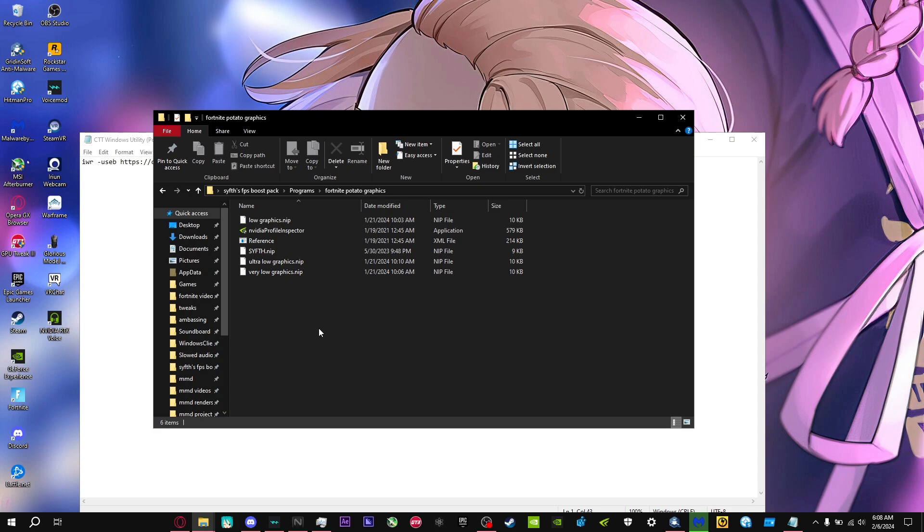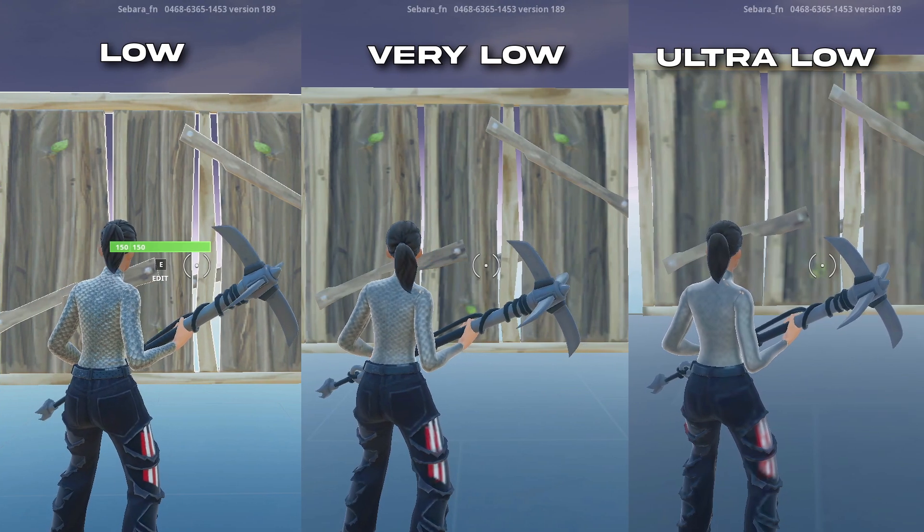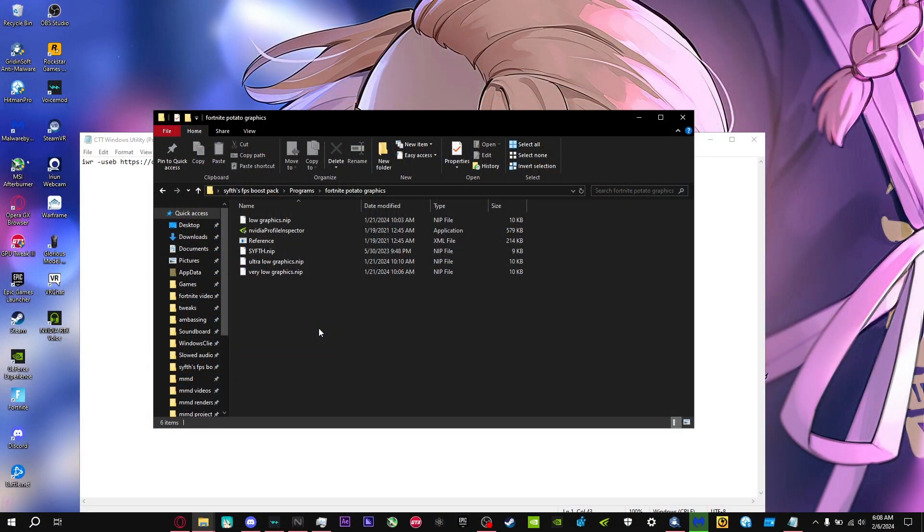For Fortnite potato graphics, there are three options: Low, Very Low, and Ultra Low — each goes lower in graphical quality. To import, just drag one of these onto Nvidia Profile Inspector and press Yes. If you don't want potato graphics but still want better performance, drag the 'Scythe' profile to the same program instead — you'll still get better performance either way.